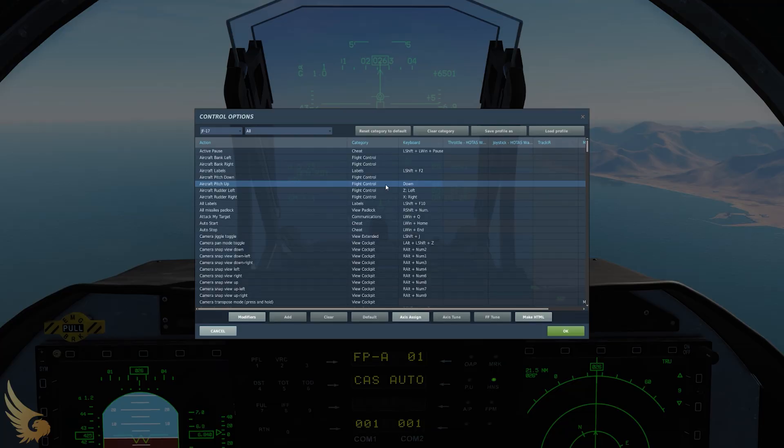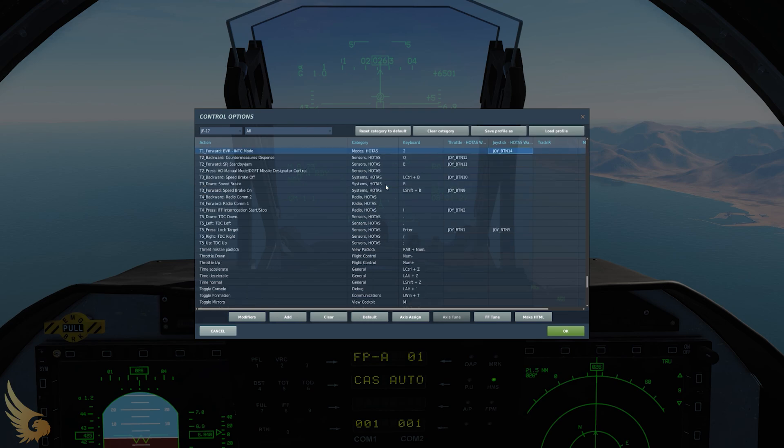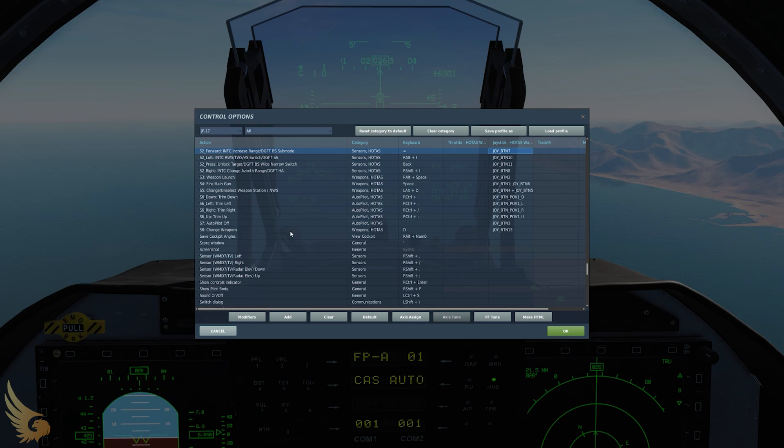Some key bindings to be aware of: to switch to intercept master mode that is your T1 forward key. Once you're in intercept mode you'll be locking targets with your T5 depress key and using the S2 switch to control the radar. S2 forward increases the range of your radar search, and S2 backwards decreases the range of your radar search.